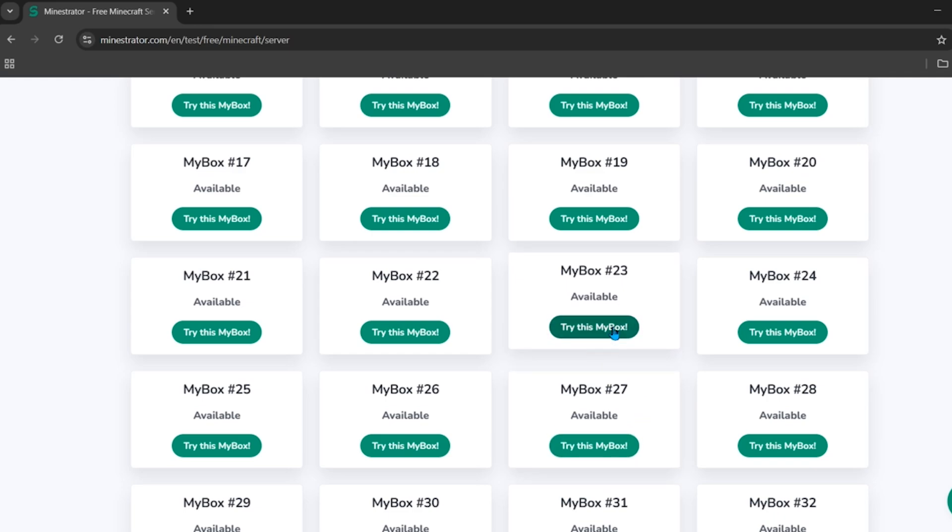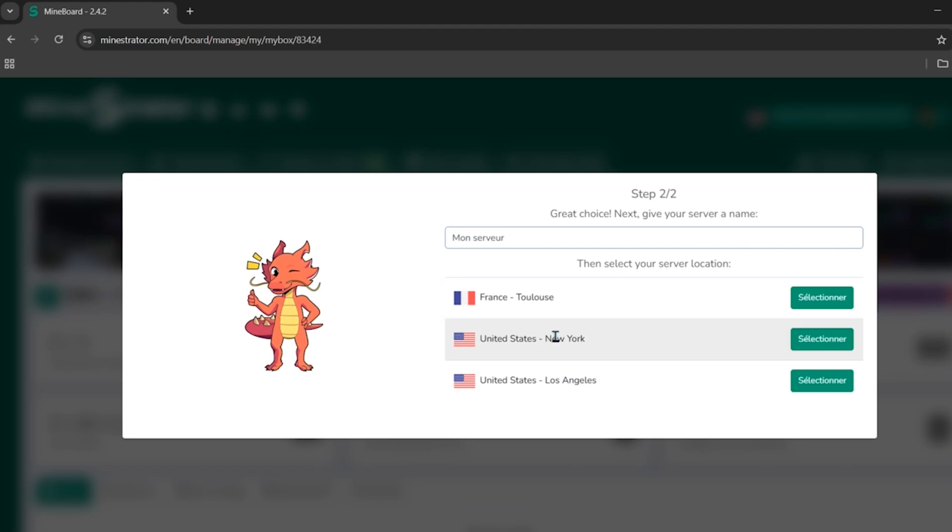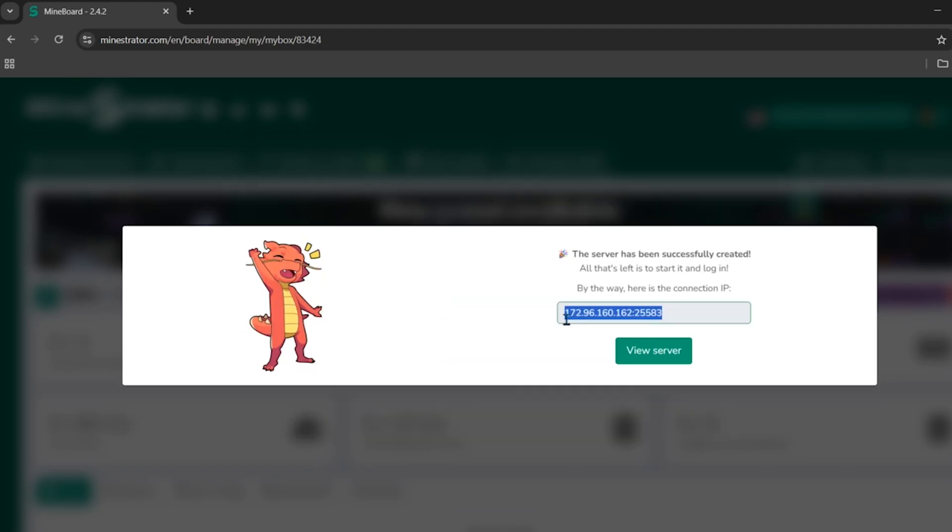Click on any of these boxes — for example, click 'Try This My Box.' It will ask you to choose the game, so select Minecraft. Then choose the location for your server; I'll choose America. Here you can see the IP of your server — copy it to join your free Minecraft server.